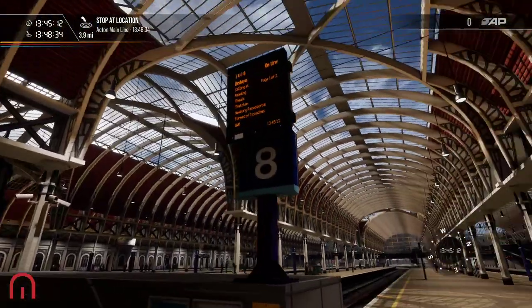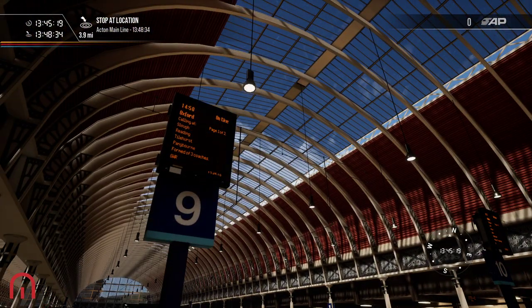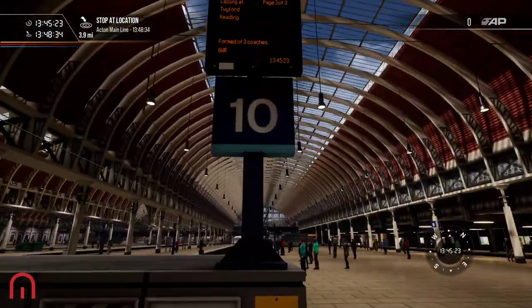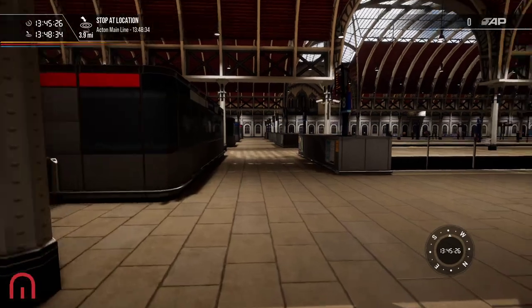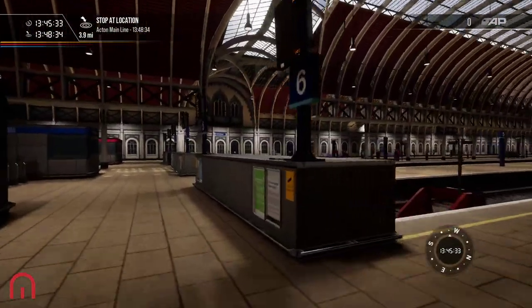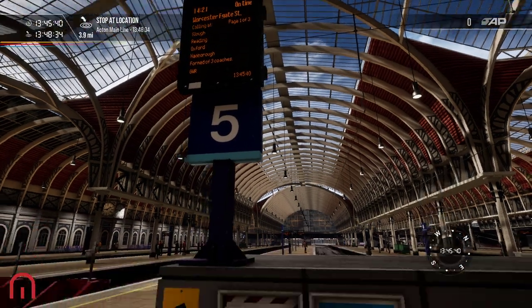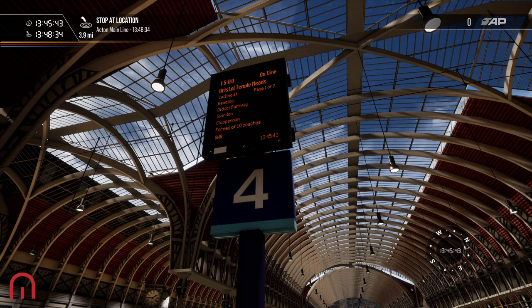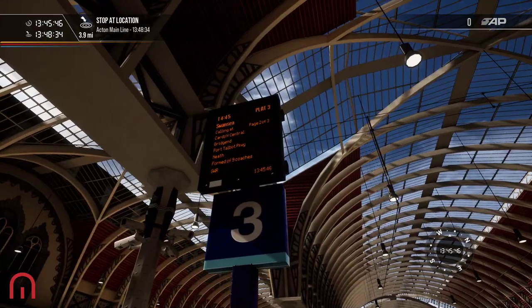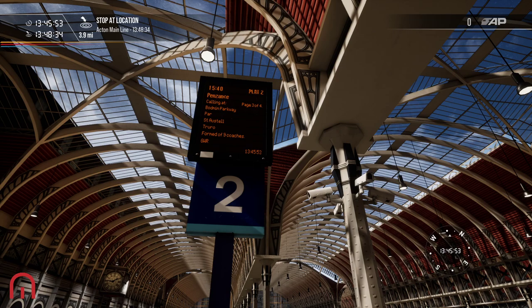That's literally coming straight in and straight out. The 14:12 to Reading is probably the one coming in. We've got the 14:18 formed of three coaches. Nothing for platform seven, nothing for platform six — let me know in the comments. Platform five: three coaches, 14:21 to Worcester. We've got the HST to Bristol Temple Meads at 3 o'clock, Swansea HST, and Penzance — so we went on that route all the way to St Erth.